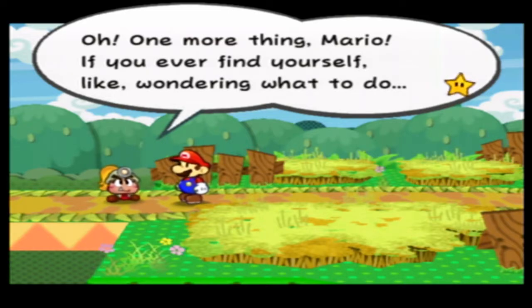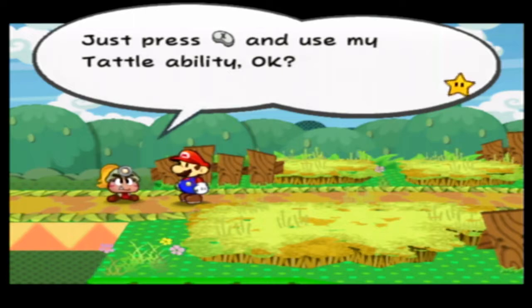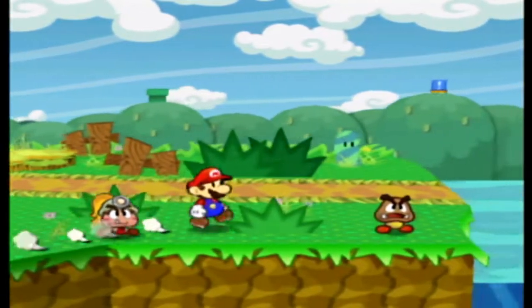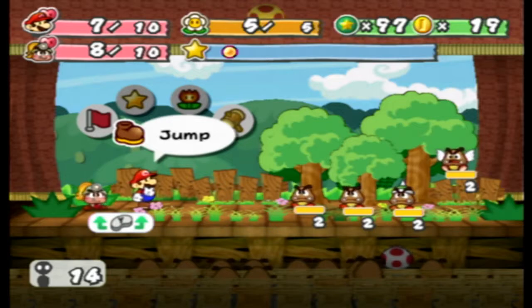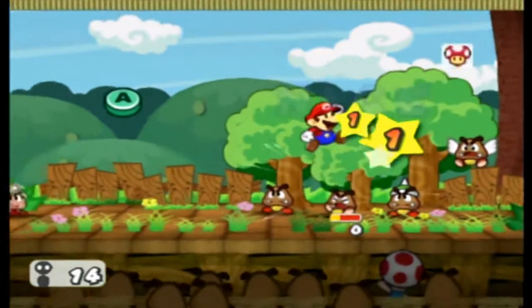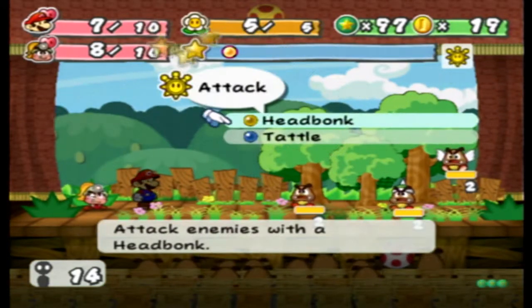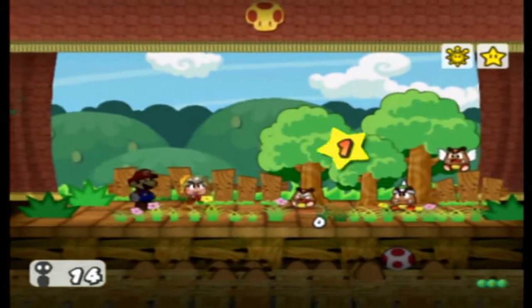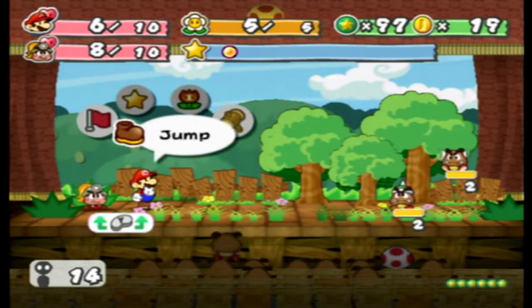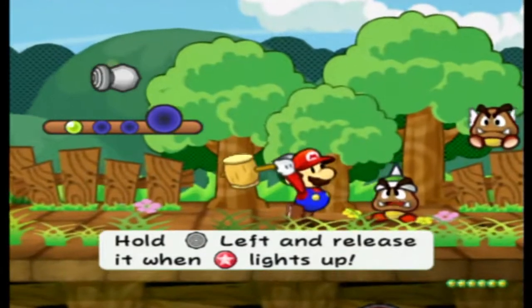One more thing, Mario — if you ever find yourself wondering what to do, press X and use the tattle ability. You need another partner's ability to get that badge we saw. Mario cannot just walk past an enemy to hammer them — he's gotta get rid of the enemies in front. There are exceptions but we need badges for them. We only took one damage, we're fine. And this will give us a level up — just like Paper Mario, it heals us completely and replenishes all our HP, FP, and Star Power.